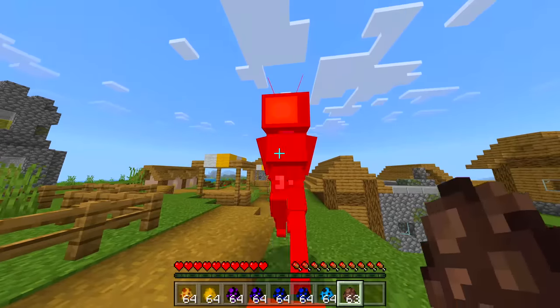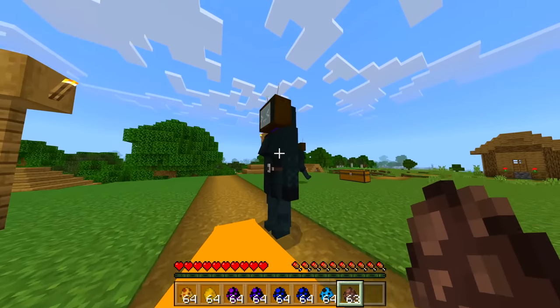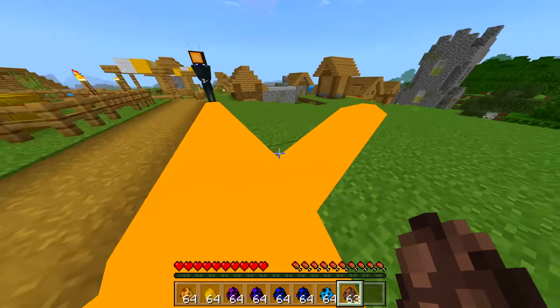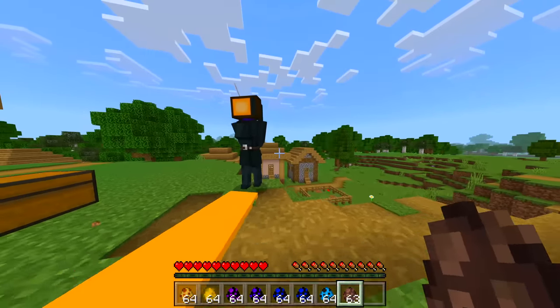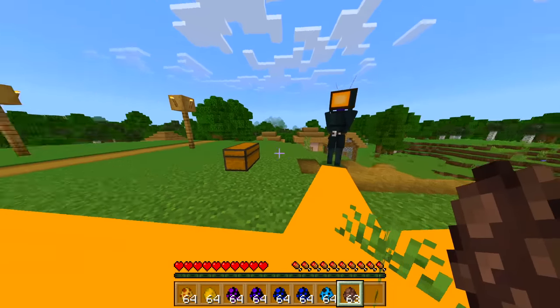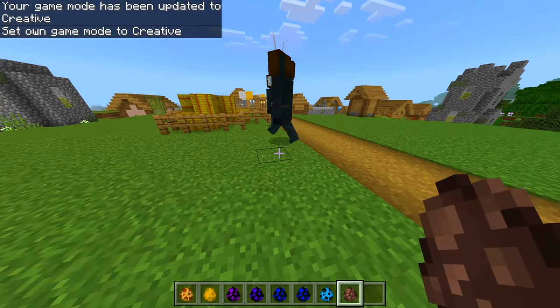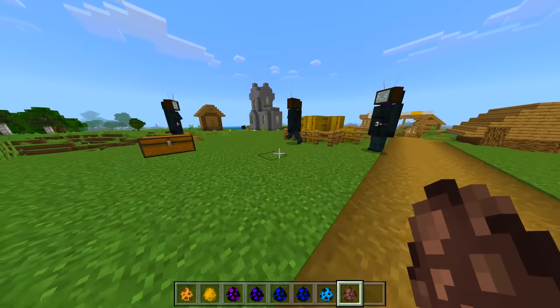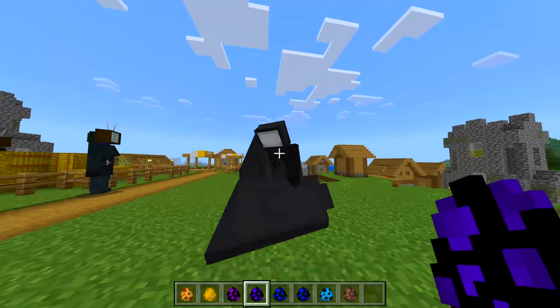I don't know exactly what that means, but it's cool because none of these characters do that unless you hit them. So we got a yellow effect — this is actually very cool, I've never seen this in any of the Skibidi Toilet mods I've done in the past. Look at all these yellow things.